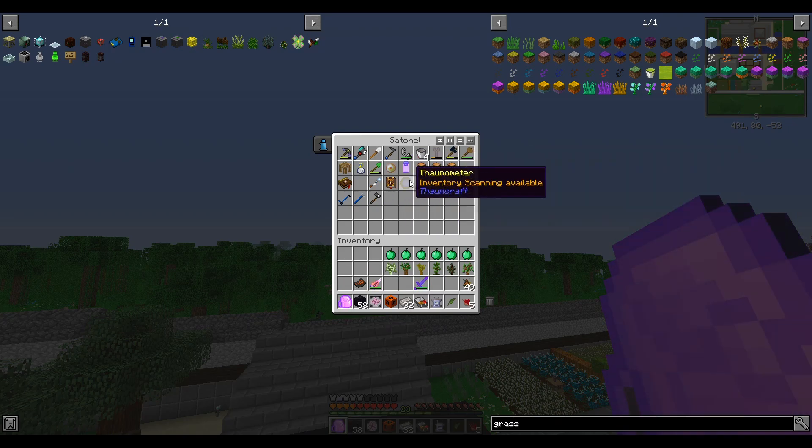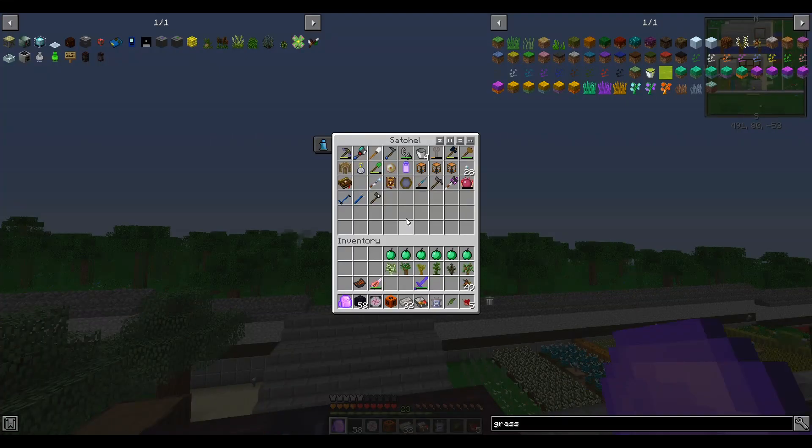I also enchanted my satchel and I found a little bug with reservoirs in Rustic — I'll show you that in a bit. What am I looking for now? I totally forgot — yeah, the Elzeith stone.